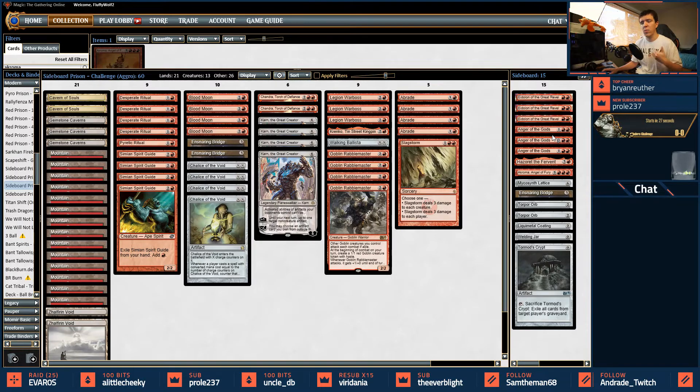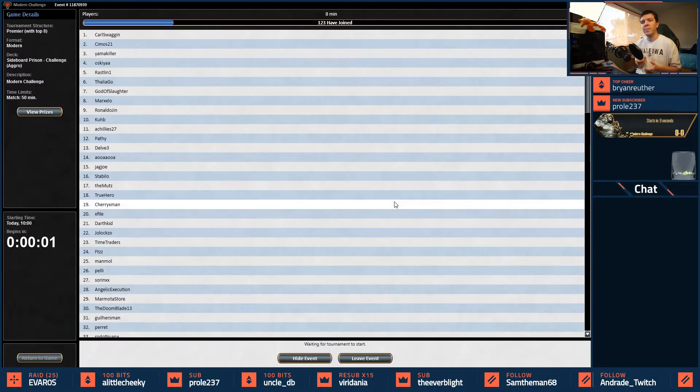Sideboard-wise we have Eidolons and Angers to clear out and get around storm, Phoenix, and Human matchups — either board wipes or dealing damage to our opponent. We're trying to shore up the Burn matchup as well. Hazards for Golgari, a Chroma for Blue-White. We also have a few artifacts: Torpor Orb, Liquid Metal Coating, Lattice, and Bridge to fetch with Karn. Let's play some Magic.